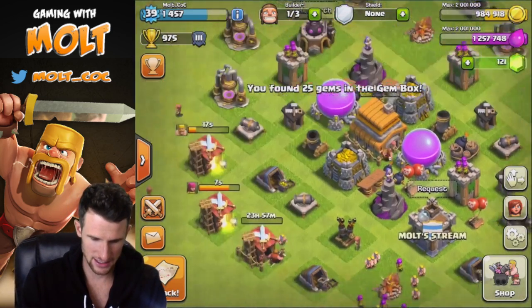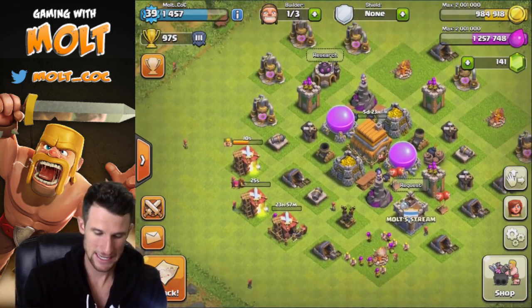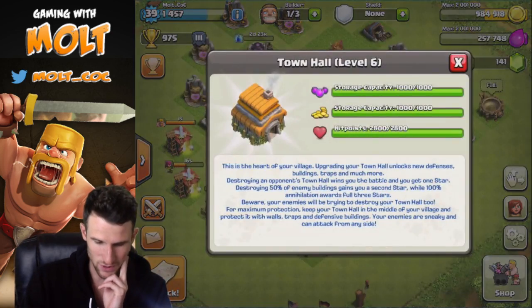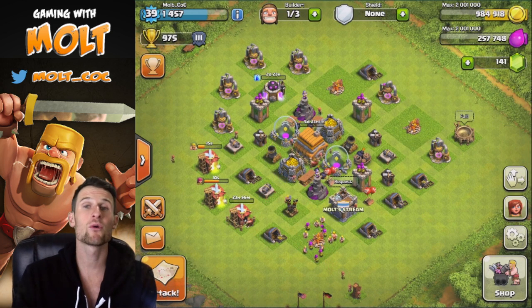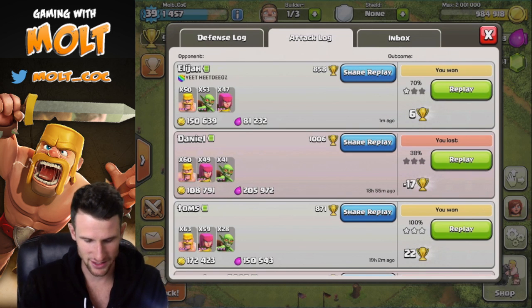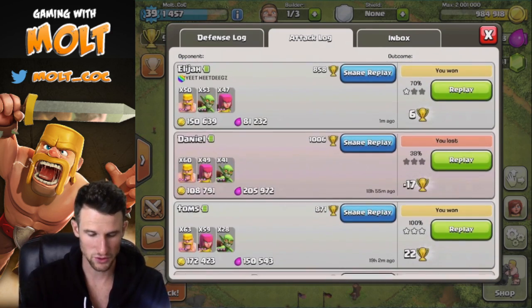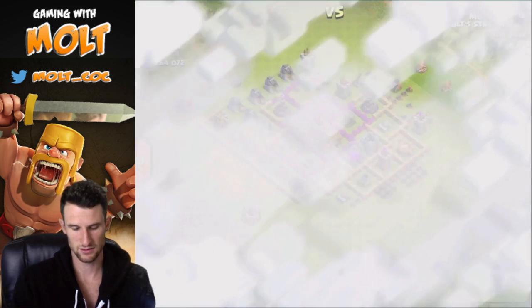Sometimes I'll log onto this account during the stream so you guys can see it live. Let's go ahead and research the lightning spell — that'll be done in three days, which isn't too bad. When we level up we're going to get a whole lot more walls we can't even use, which is funny. Let's look at my attack log — I did some of these during the stream today, and you can see we got a pretty good amount of loot for a really cheap army composition.